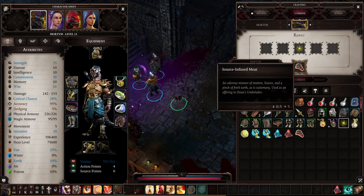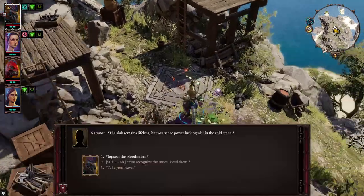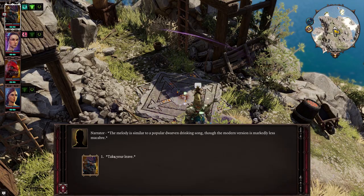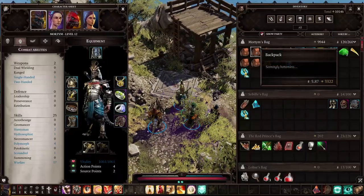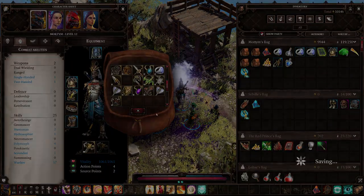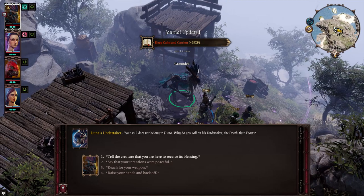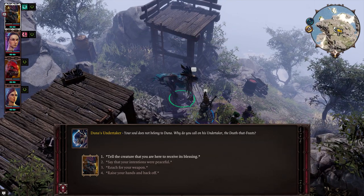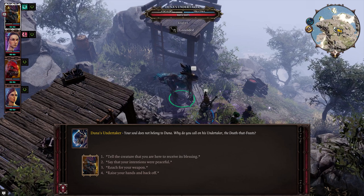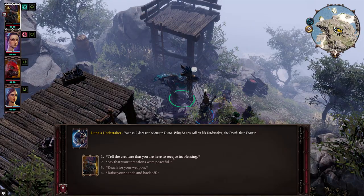Bring the source infused meat to the altar on the cliffs west of Driftwood — it's marked on your map once you've picked up the quest, so look for the excavation site marker. Once there, manually place the source infused meat on the altar; interacting with the altar alone does not work. This summons the undertaker. Now here's where it gets interesting: if you didn't pick up the second part of the book, you're basically going to have to guess what to do next, which obviously doesn't always work out well, though it is technically still possible.